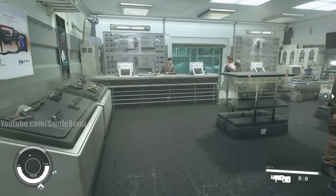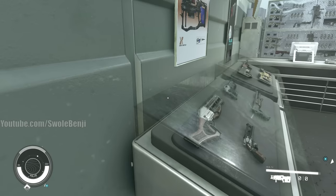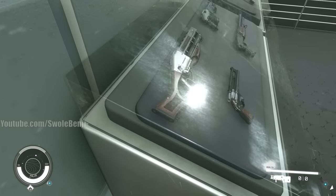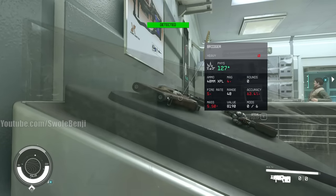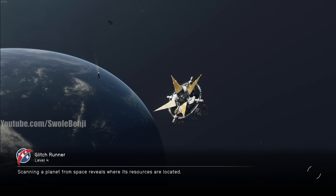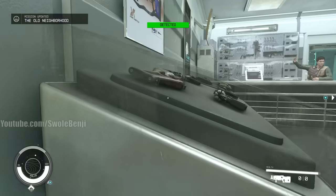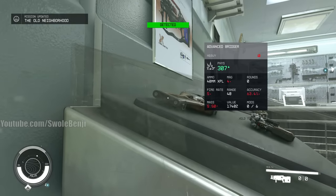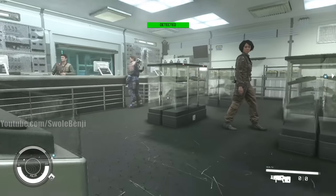Normally these guns are inaccessible because they're in a glass case, but the best early grenade launcher is right here in the corner — the Bridger. Do a save, yoink it, then quick load. It's the same thing as with the Mag Shears — it comes back as Advanced. And there we go, we loaded and now we have an Advanced Bridger.